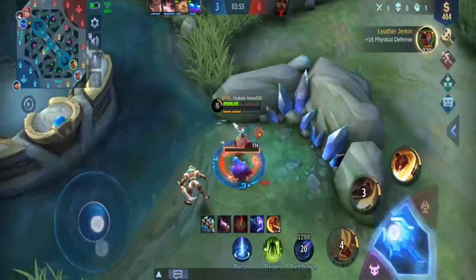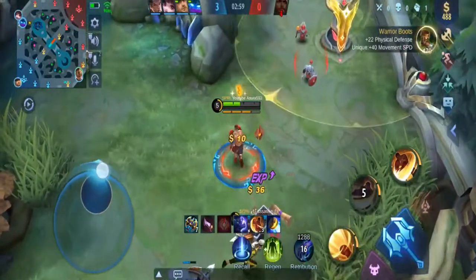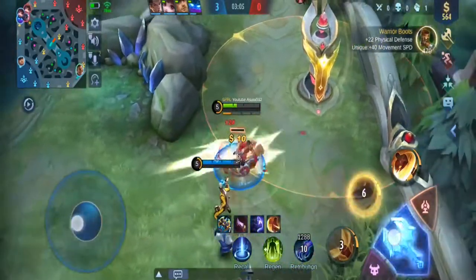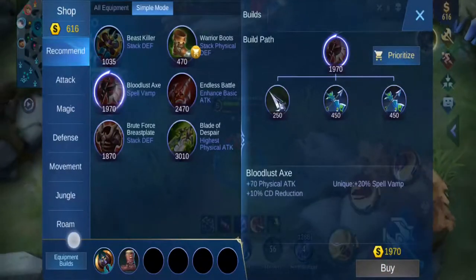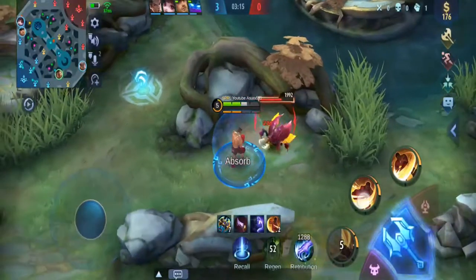I'm using Festival of Blood, and with the stats you get from the Beast Killer, that's all the tankiness you're going to need. That way you can go straight into damage like I was saying earlier. I'm going to pick up these Warrior Boots to give me a little bit more stats, and then go straight into the Bloodlust Axe. Because we got an assist, that's going to boost us up a little bit.